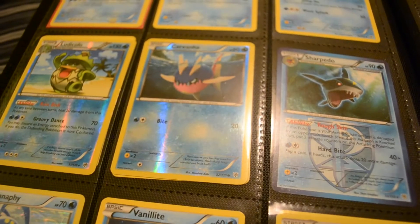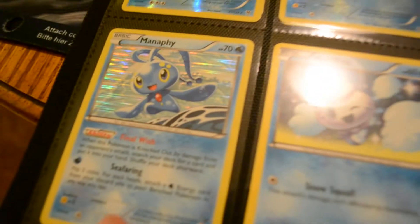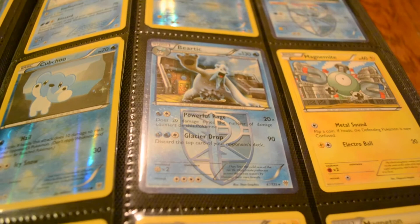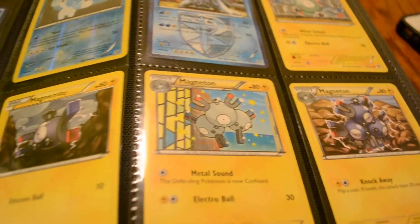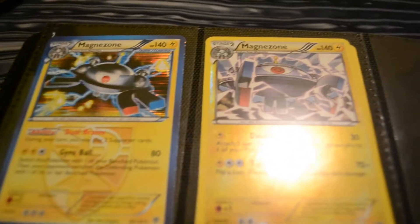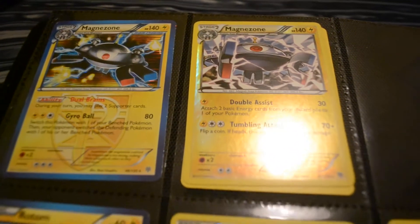Ludicolo, Sharpedo. I have two Manaphy — it's the Final Wish ability, it's pretty cool. I like this Beartic. I got two of those. Tons of Magnemites and Magnetons — I only have one Magnezone for trade, the good Magnezone of course. I have a ton of bad Magnezones.